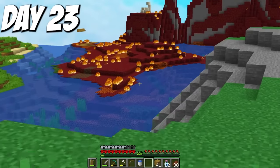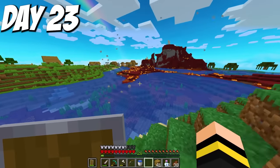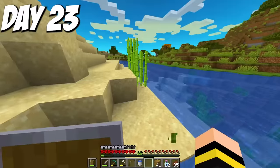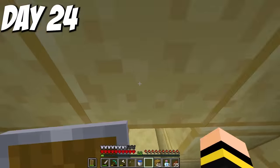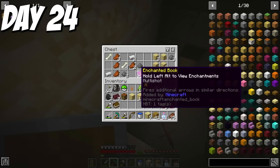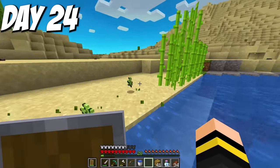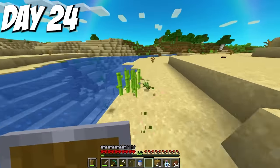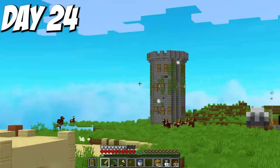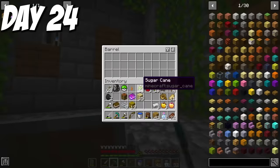I ventured near the fire biome near my base and found a village. That fire biome led me to a desert, which helped a lot with the remaining sugarcane. The next morning I went to a desert temple and inside got a multi-shot enchanted book. After getting through that desert, I had plenty of sugarcane, meaning I just needed experience and could maybe finally hold my own against the elemental spirits. I found a mini tower at the end of that day, but it barely gave any experience, so not really worth it.